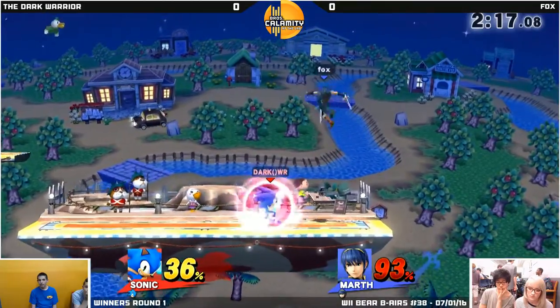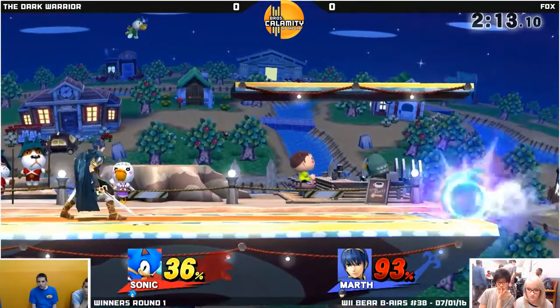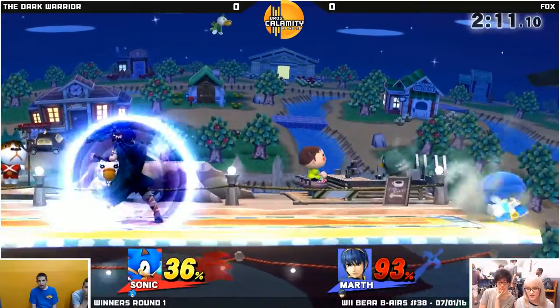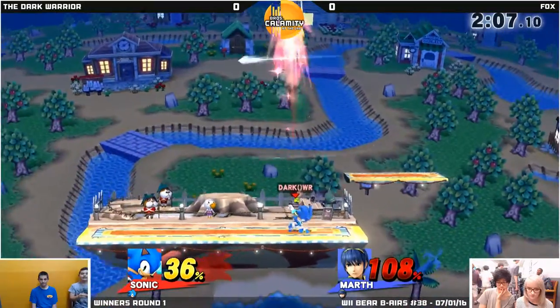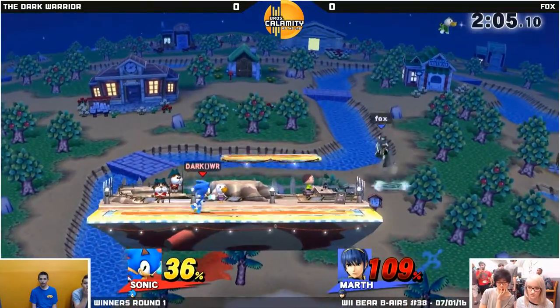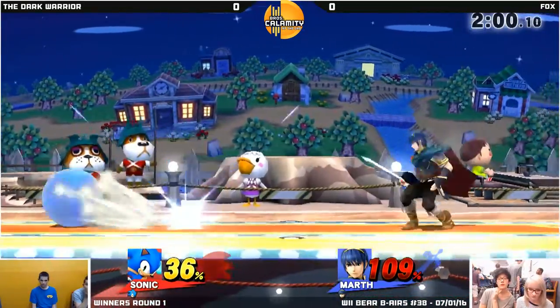Forward throw sending Marth up. Trying to get that grab, trying to get the back throw. Just stops the spin rush altogether. Forward smash — up smash — almost takes it out. Probably if he had a little bit more rage, that would've done it.